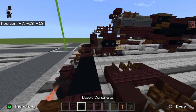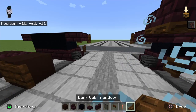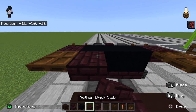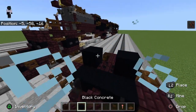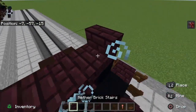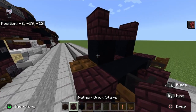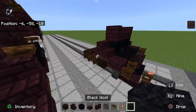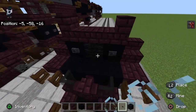Get a dark oak trap door, place one there and one there. Take another brick slabs and go one, two, three. Take your black concrete, punch a hole there. Take another brick stairs, then another brick slab in the middle, and another brick stairs. That's what you should have. Take another brick stairs again and place them on the side. Get out black wool and place it there. Get out your polished black stone button and place it there.